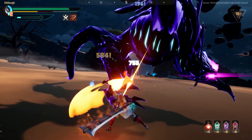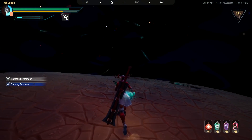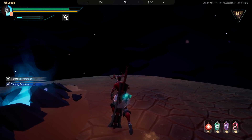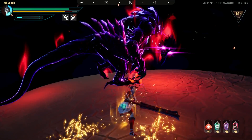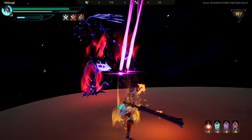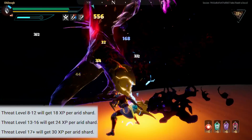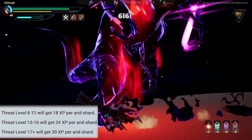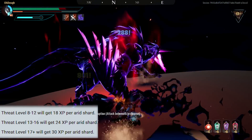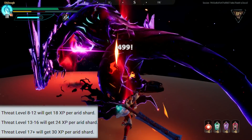They're Arid Shards. They drop the most value for your Arid Shards. They give you 30 Hunt Pass XP per Arid Shard. And the reason this is happening is because Arid Shards are now based on Threat Level. There are 5 different Threat Level ranges you can get Arid Shards for, but the last 3 are the most important. So if you're in 8 through 12 Threat Level, you get 18. 13 through 16, you get 24. And 17+, which is Heroic Plus, you get 30 Arid Shards.